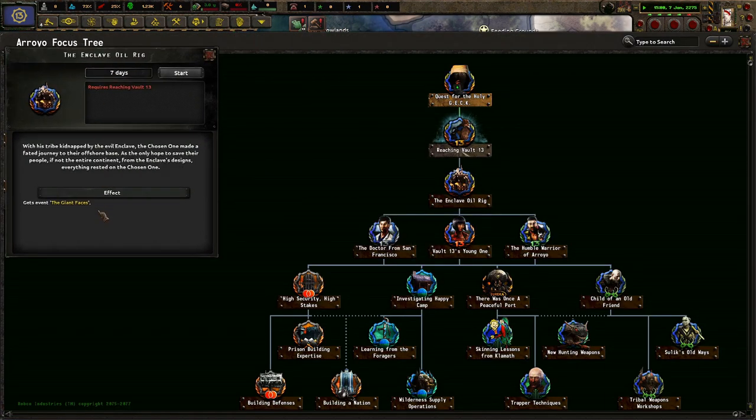The Enclave of Oylry. With their tribe kidnapped by the evil Enclave, the Chosen One made a fated journey to their offshore base. As the only hope to save their people, if not the entire continent, from the Enclave's designs — everything rested on the Chosen One.